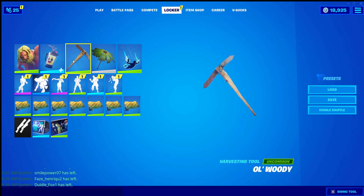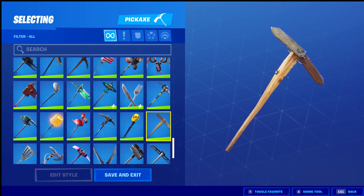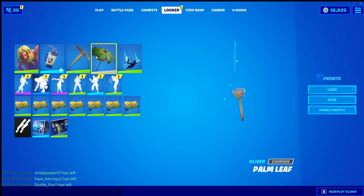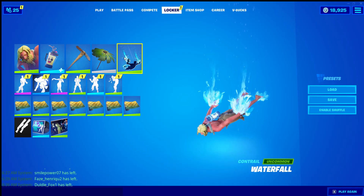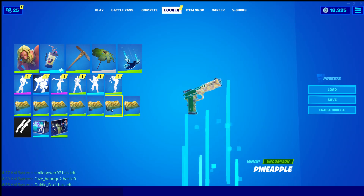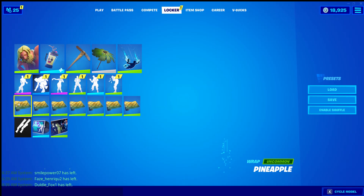Just the back bling, I went with for the memes. Then we have the old Woody pickaxe. Kind of just put something together as if he was on the island. Went with the Palm Leaf Glider from Season 8 — the Victory Royale Glider — just for the theme. The waterfall, just to kind of add a little to that as well. And then the pineapple wrap because of the whole tropical theme.